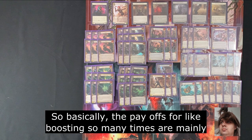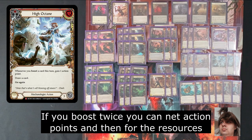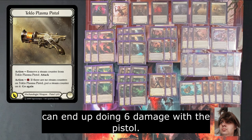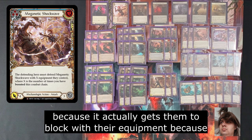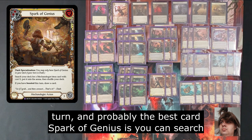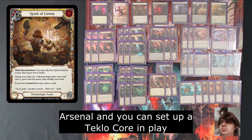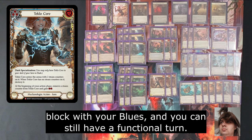What are your payoffs with this deck? So basically the payoffs for boosting so many times are mainly Overblast and High Octane. High Octane, if you boost twice, you can net action points. And then for the resources you have left, you can fire the pistol. So it ends up, if you have a blue, you can end up doing 6 damage with the pistol. We also play Magnetic Shockwave as a blue — quite a high value blue because it actually gets them to block with their equipment, since they block X equal to the amount of times you've boosted. Payload gains dominate, making it awkward to block if you've boosted this turn. And probably the best card, Spark of Genius — you can search for an item with it. If it's boosted, you get to draw. If you play that at the end of the chain, you draw to set up your arsenal, and you can set up a Teklocor in play. In the aggro matchups, it serves as your resource production, so you can block with your blues and still have a functional turn.